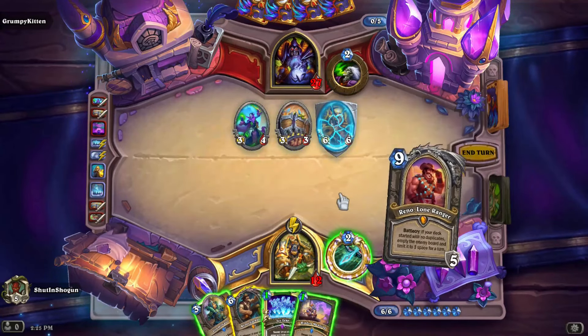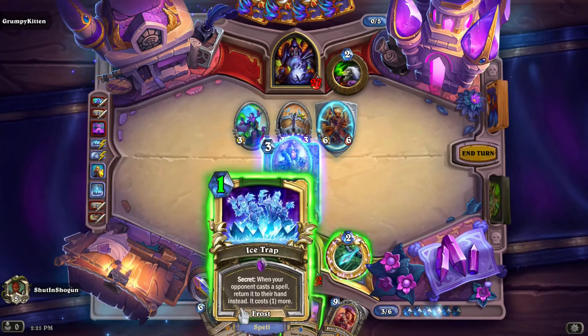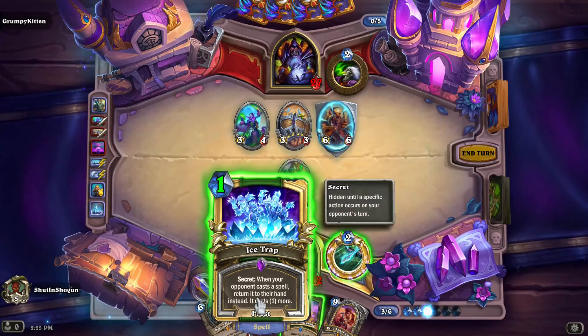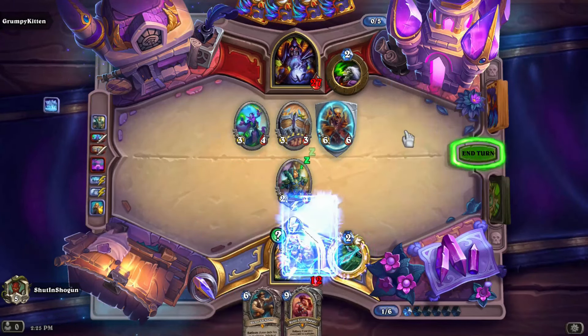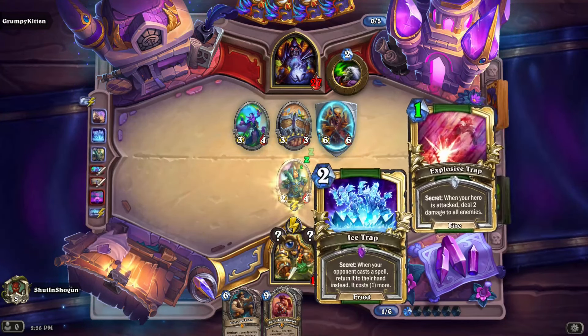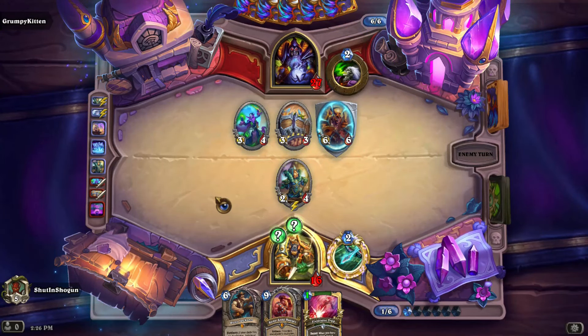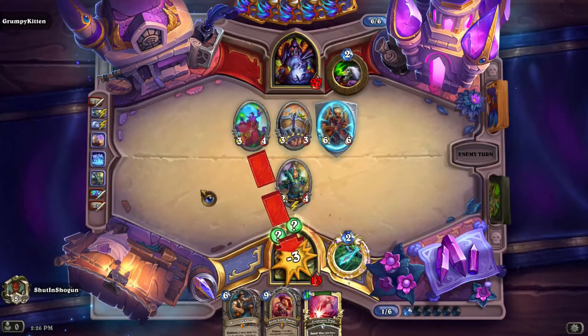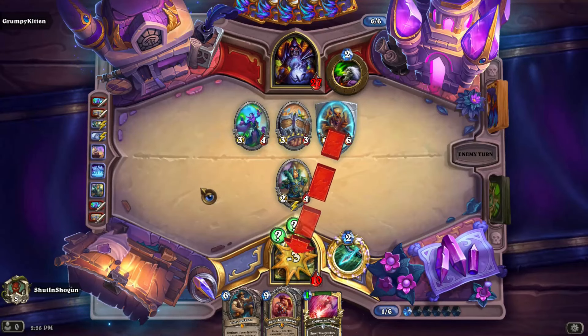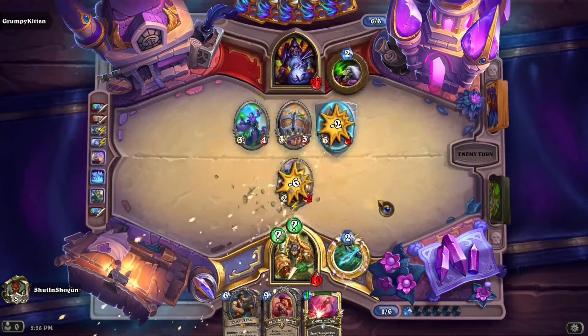The deck mechanically works and does what it says on the tin, but if it didn't have the Reno cards, the deck just doesn't work anymore. Play some secrets, gain some life with Illuminator. Six... nine... twelve... gaining four, going to sixteen — we are alive. There's an argument we could have played Reno earlier, but we're just trying to stall for as long as we can. I think they might have a Soul Fire or something like a Hellfire-style effect.